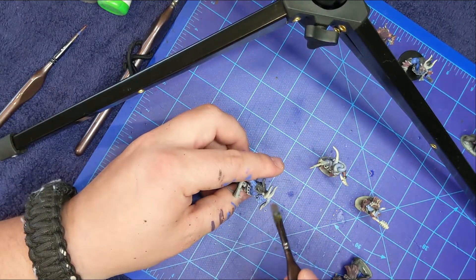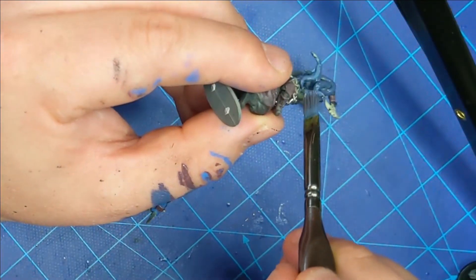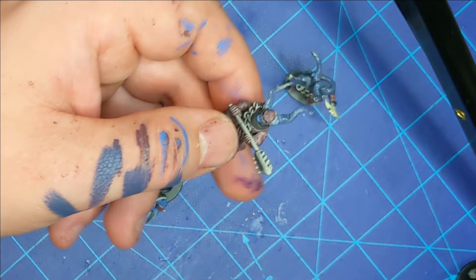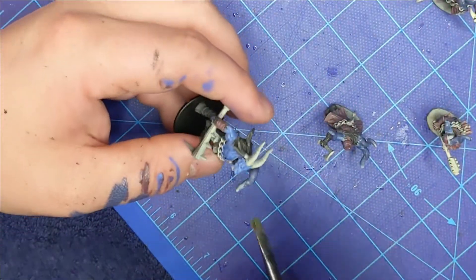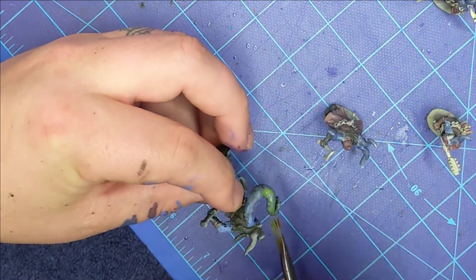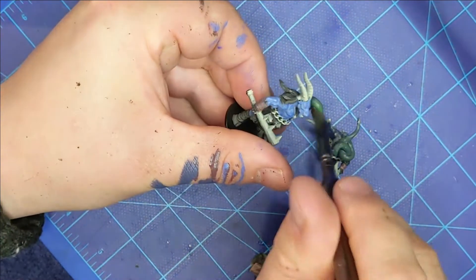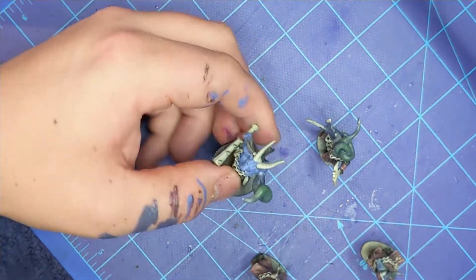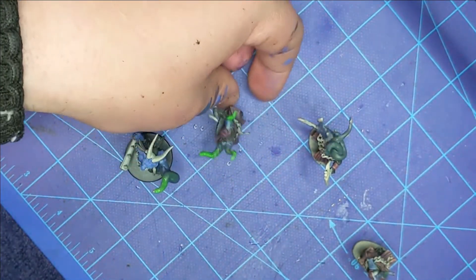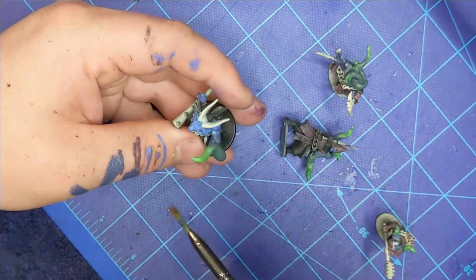Next, I did a light brushing of that blue on all of the green stuff tentacles and mutations. I wanted that to look like skin, but distinct from the rest of their skin. So I started brushing on a few different layers, going from a washed out version of that to a darker blue, and then coming in with a little bit of green. At first I started doing this very lightly, but what I noticed is that the colors I picked were making it look almost like just raw green stuff again. So I had to change it up a little bit.